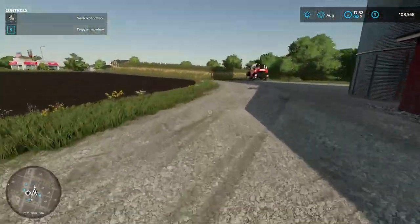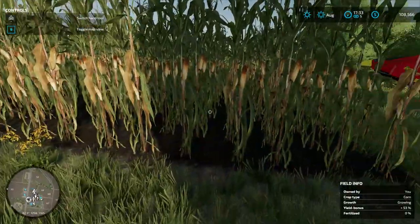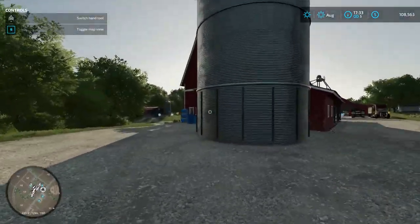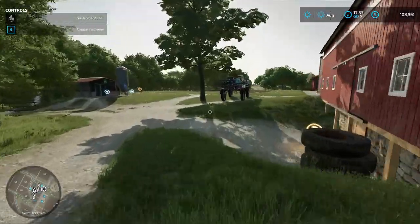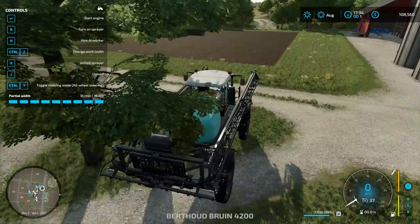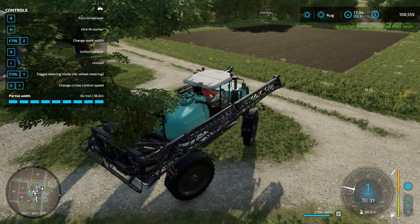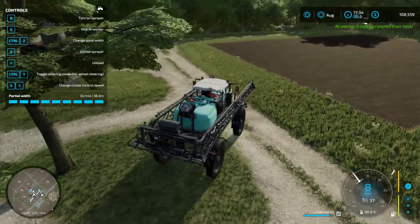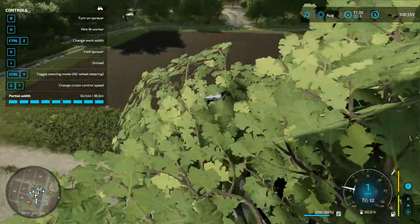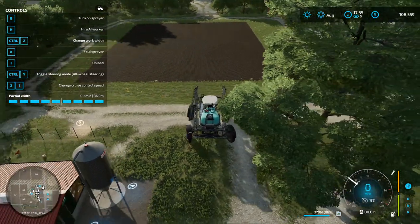When I bought the farm, it came with this property here, that property, and the other land over here — all came with it. I love the sprayer. One and a half million dollars got me quite a bit. I forgot I was supposed to turn that on first. This sprayer is amazing — let me unfold it and show you why. I need to zoom out and get rid of that tree to make it easier.